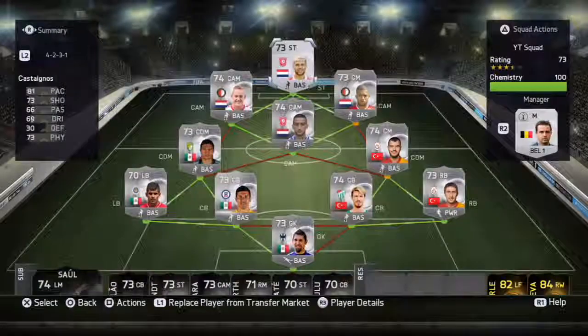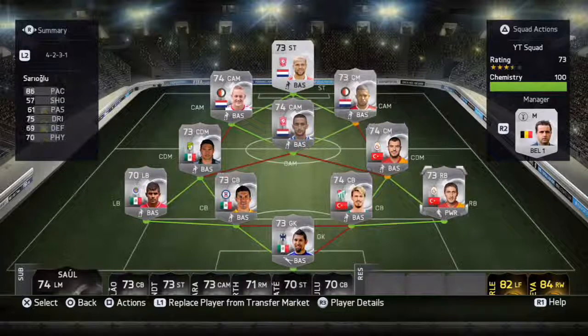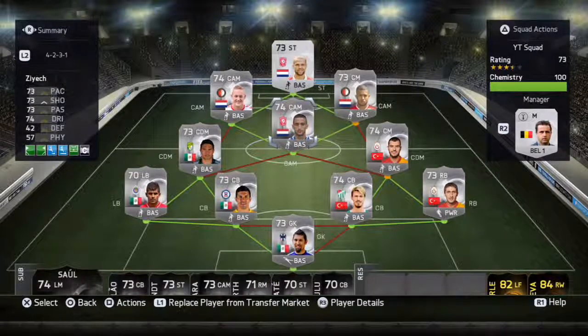Tony Valena is more of a central midfielder type but you can play him as CAM, and he's got a great long shot. Then up front to complete the team we have Luke Stagnos — he had an inform card and he's a great player in this game, definitely a hidden gem. That's going to be it guys, cheers for watching, have a nice day, see ya!